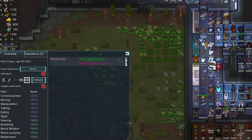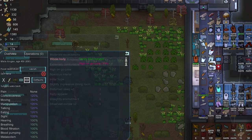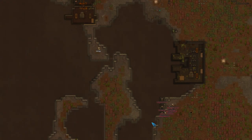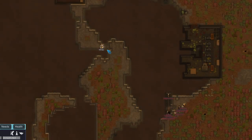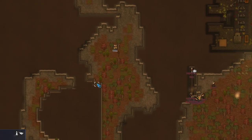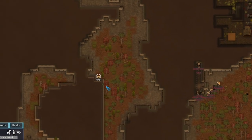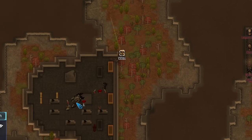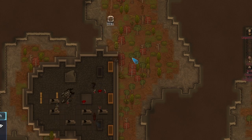We're going to have Rex down some Gojuice — thankfully he did not get addicted to it. It also increases recreation, which his mood needed. On Gojuice we're going to have him show these raiders how it's done. They're trying to mine into this mountain on the way to our base, and Rex is going to be mining much quicker than them because of the Gojuice and his jackhammer. Now we'll head down to this tome. There's a bunch of them on the map. I want to open this one because we'll have cover if we run north.